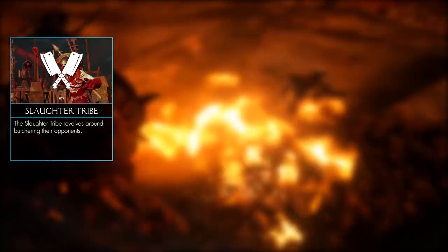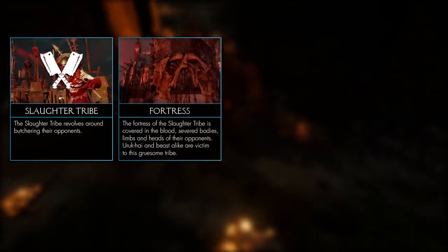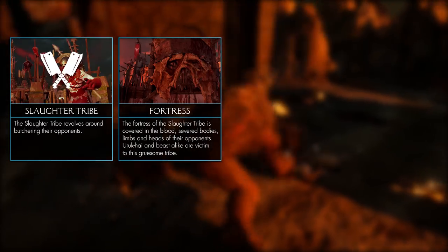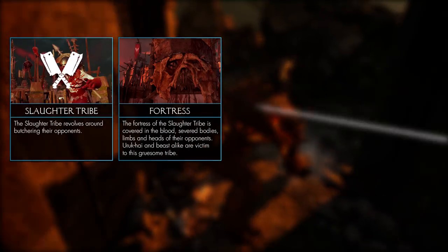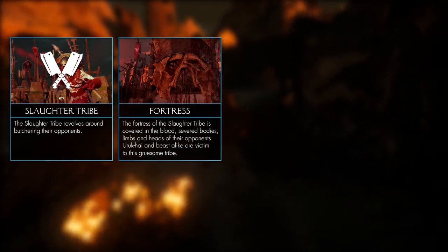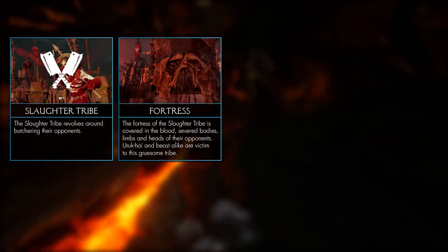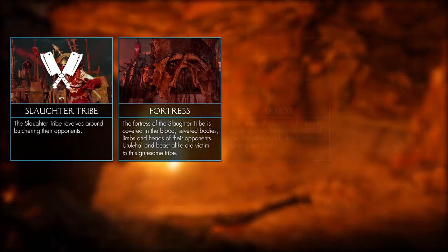Moving on to the Slaughter tribe - their whole existence revolves around butchering their enemies. Their fortress looks like it has been decorated by Hannibal Lecter, as it's covered in blood, skin, and torn-off pieces of bodies: arms, legs, and even heads of their enemies, which includes beasts. Besides this, there are a lot of spikes and meat hooks just hanging around.